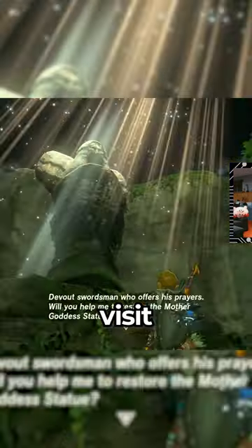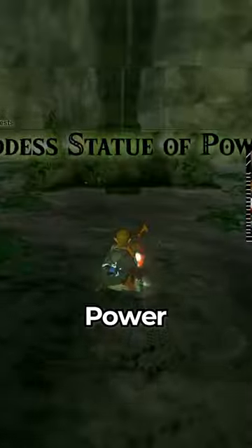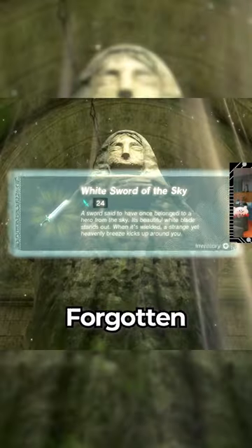And if you want the Goddess Sword on top of that, visit the Springs of Courage, Wisdom, and Power and complete the side quest there to get it at the Forgotten Temple.